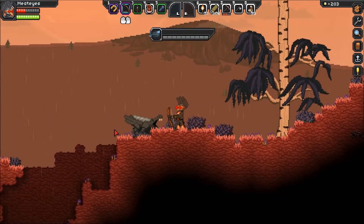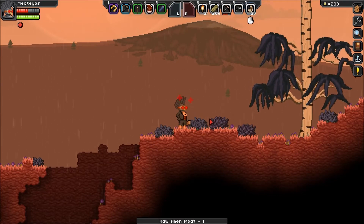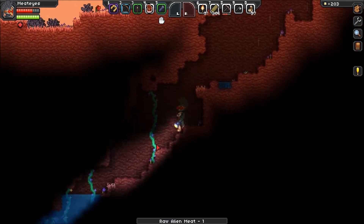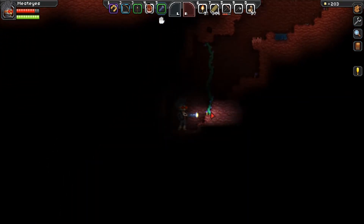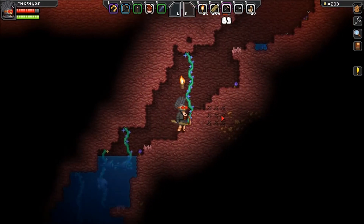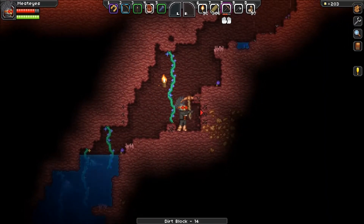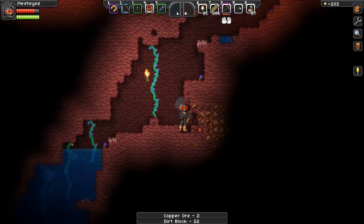Fuck off, arsehole. I'll have the meat off ya, ya bastard. Was there anything down there or just water? Just water again, I think. Stick a torch down, see what we see. Looks like copper. Let's be having the copper. Always need copper. I'm more desperate for iron.